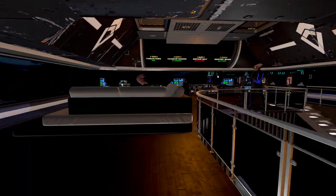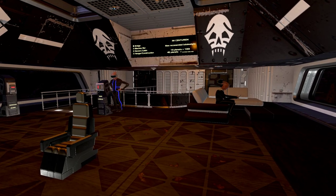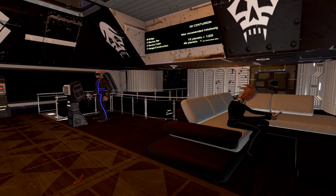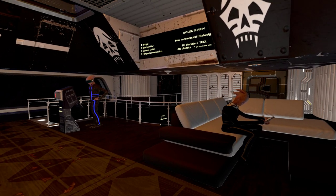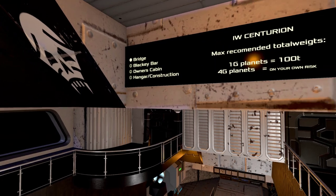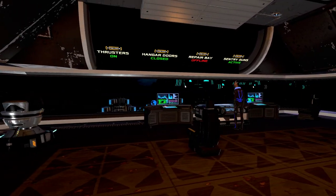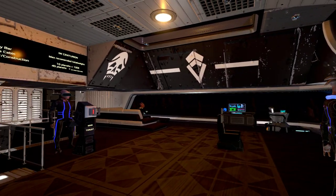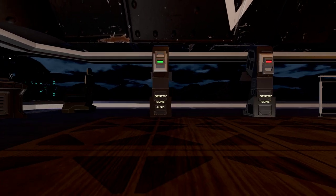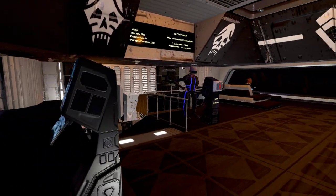Really cool ship overall — a lot of docking space, quite a bit of storage, and a lot of places to hang out. You've got officer's quarters with their own bar, plus other bars — this is basically a party carrier. It also has sensor guns with auto and manual modes.